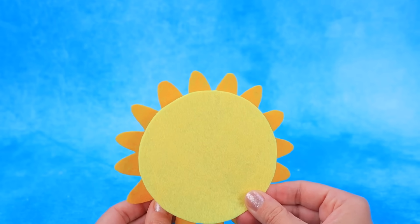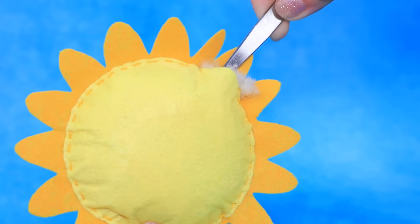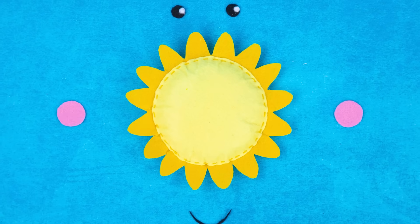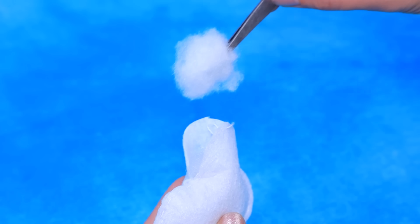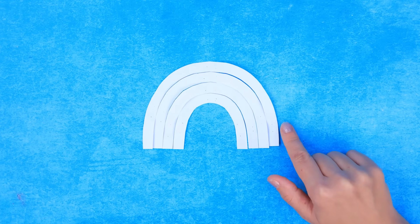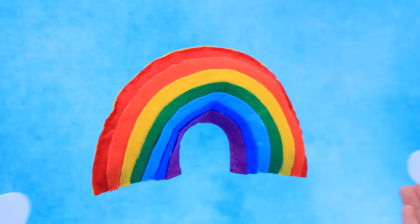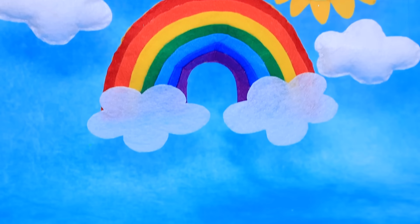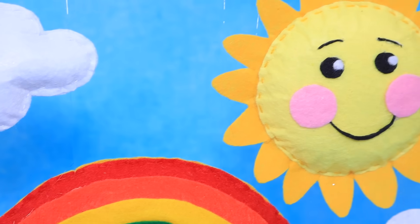Draw a template on the felt! Fill with padding polyester! We need a pretty face! Let's sew a few clouds — a rainbow has appeared! The edges fade into clouds. How beautiful! Soft pendants in the form of natural phenomena — they look almost real!